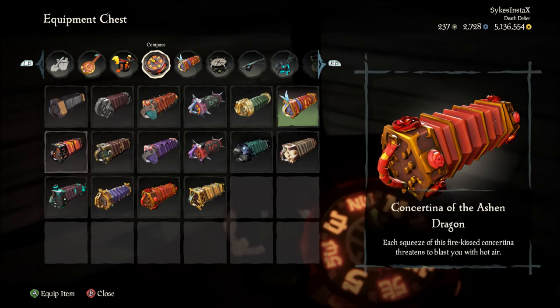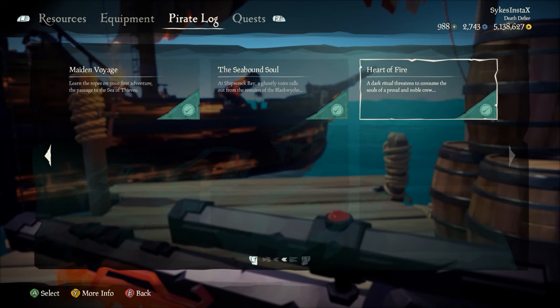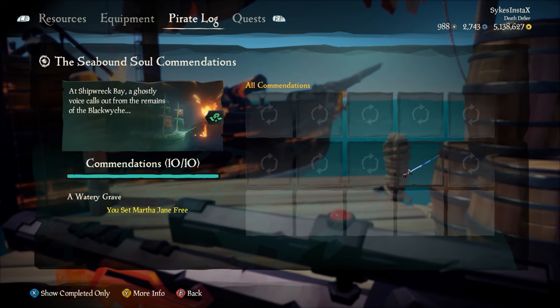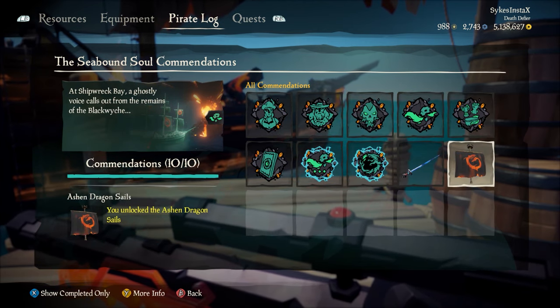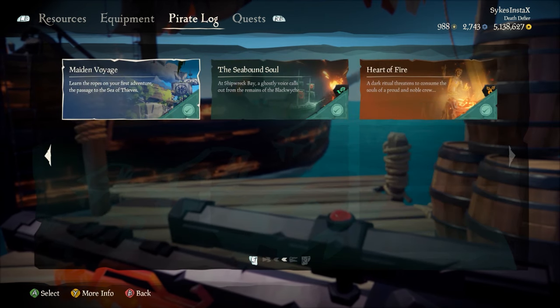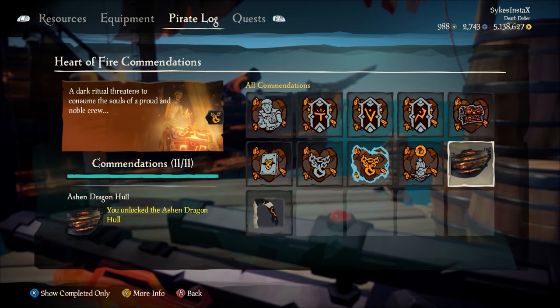The only main items that cannot be unlocked this way are the Sails and the Hull. The Sails can be unlocked by completing the Seabound Soul Tall Tale three times and by finding all five journals — check out my guide if you need a hand with that. The Hull can be unlocked by completing the Heart of Fire Tall Tale once — again, check out my guide if you need help.